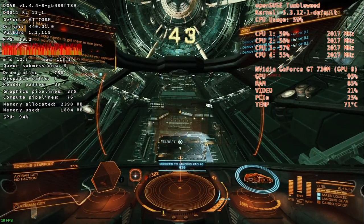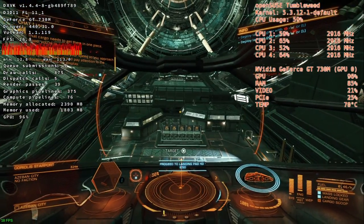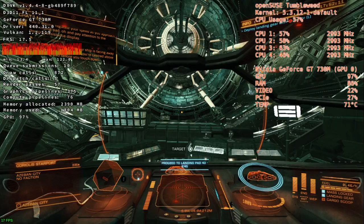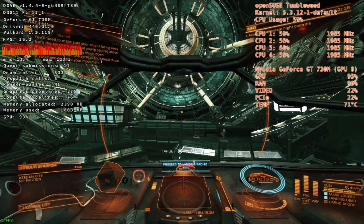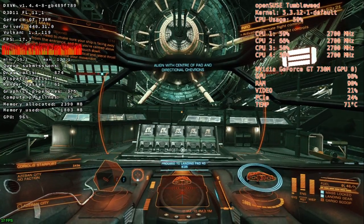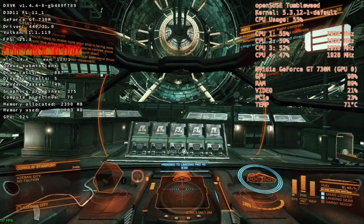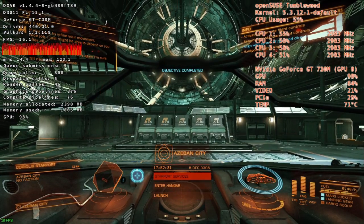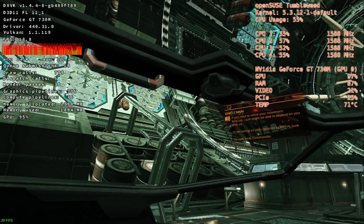You're in. You'll want to regulate your speed as you approach the landing pad. Pay attention to the docking assistance display — you'll need to make sure your ship is facing away from the entrance and that you're centered above the landing pad before you touch down. Remember, you can use your vertical and lateral thrust if you need to refine your movement. Nice job — I might just be able to depend on you after all. I'll be calling on your services again, I'm sure. Till next time, Commander.